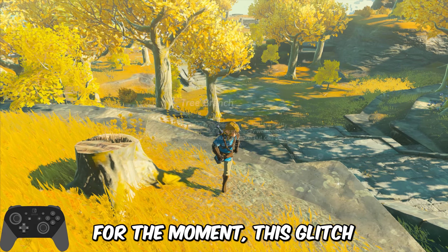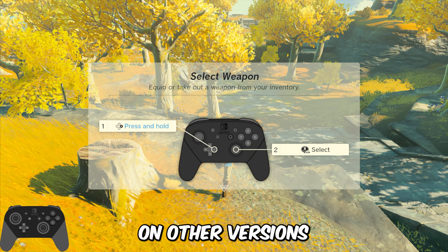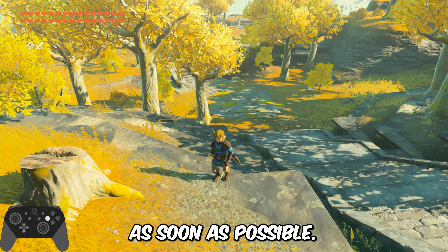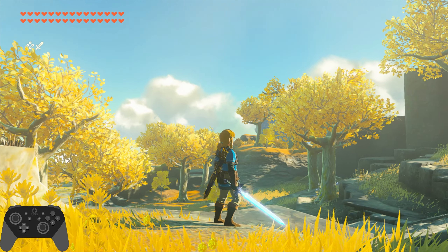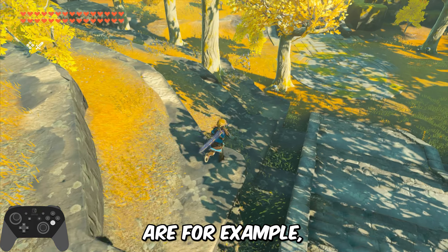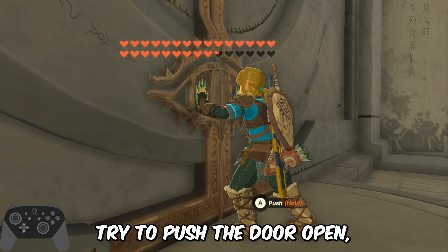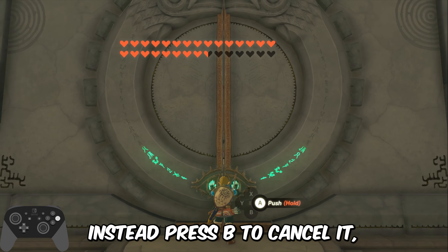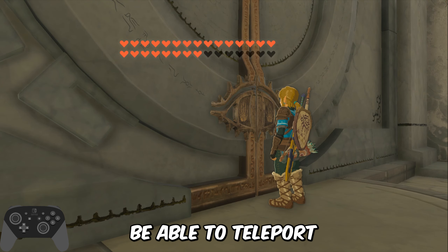For the moment, this glitch only works on the 1.0 version, but if people manage to make it work on other versions, I will make videos about it as soon as possible. Some interesting things you didn't know you can do: after you finish the 3 shrines on the Great Sky Island, when you first try to push the door open, do not open it — instead press B to cancel it. Make sure you do this because otherwise you won't be able to teleport anywhere.